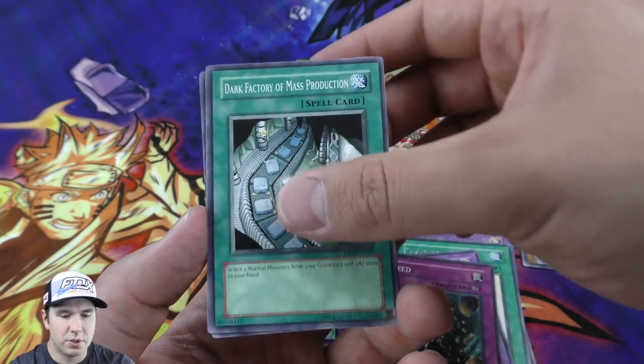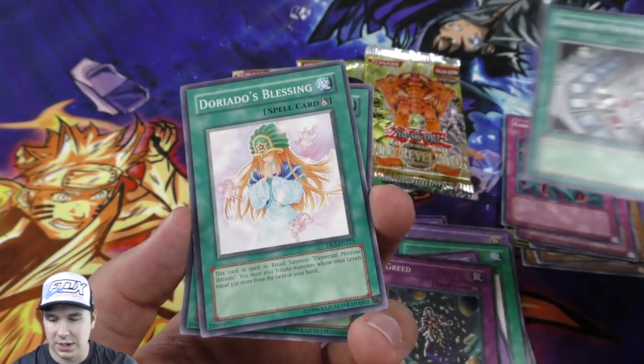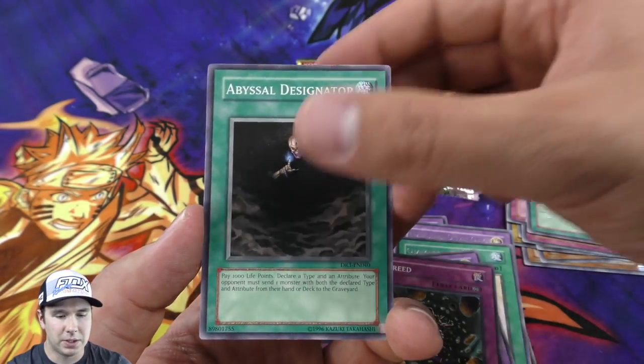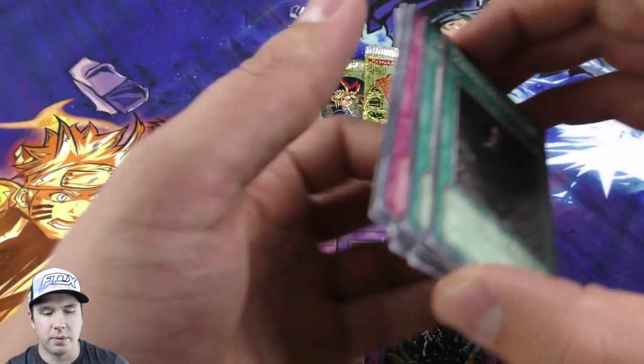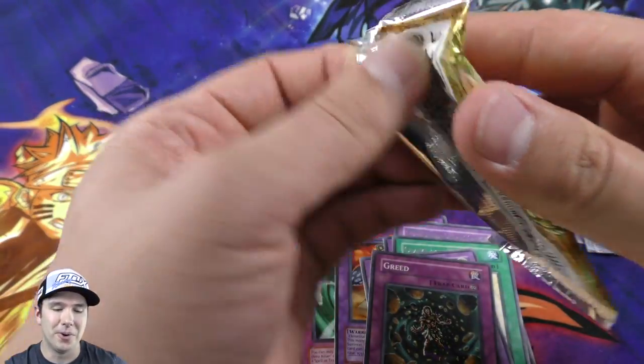The Dark Factory of Mass Production - that's a card I ran in the old Herald of Perfection deck. You basically add two Shine Balls back from your graveyard back to your hand, but if you have Herald of Perfection on the field, that's basically like having two Solemn Judgments - you can negate anything. It's really cool.